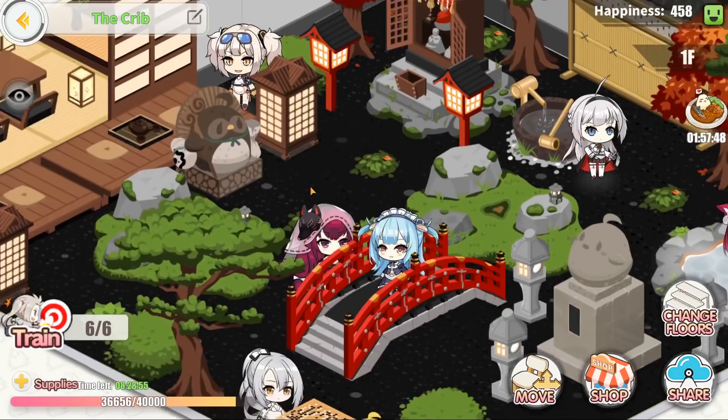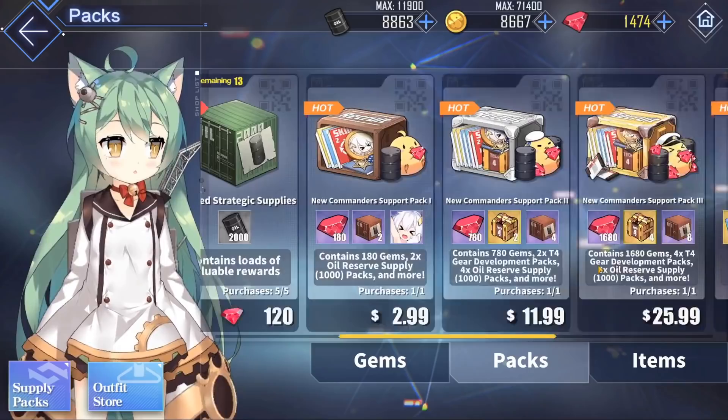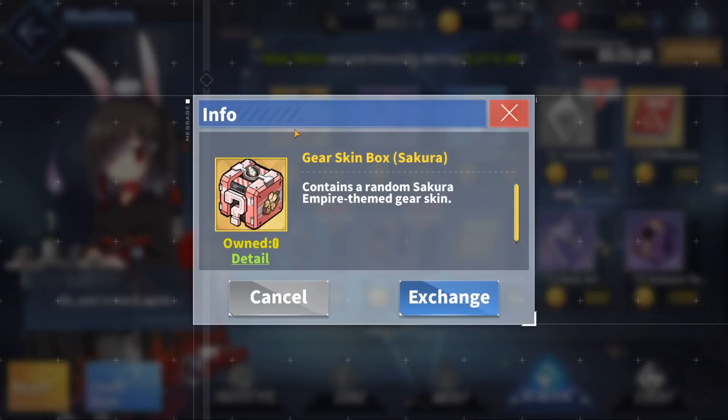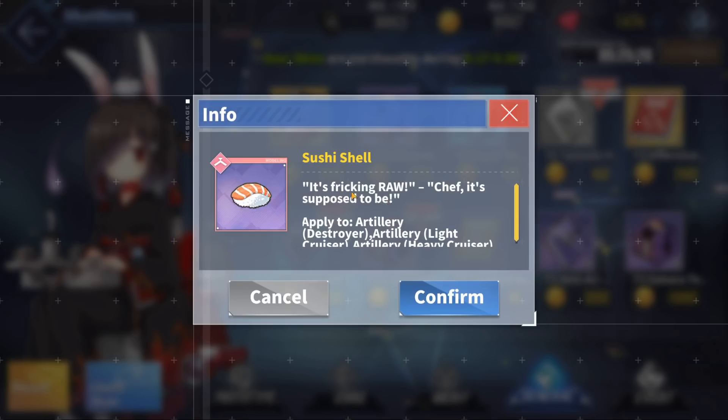I would recommend buying the dorm set. Now surprisingly, for this update they did not have a lucky bag to go with this event, which is really surprising because they definitely could have made a ton of money. However, there is a gear skin box to go along with it. You can either buy it from the exchange shop or the general shop for gold or exchange points respectively. And here are the gear skins — oh my god, they have a Gordon Ramsay illusion. He's freaking raw.